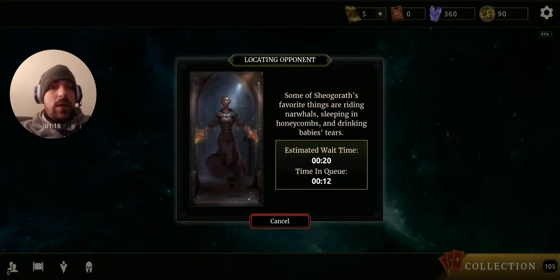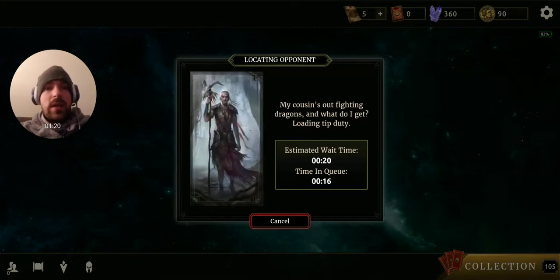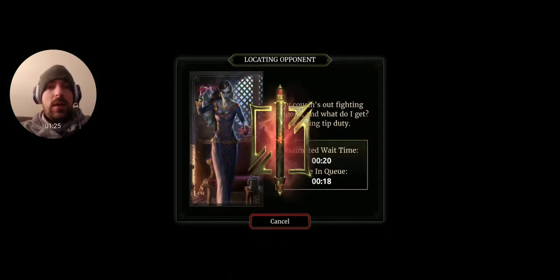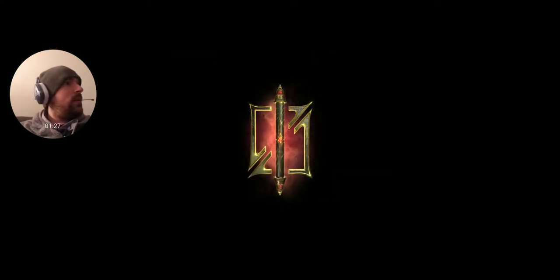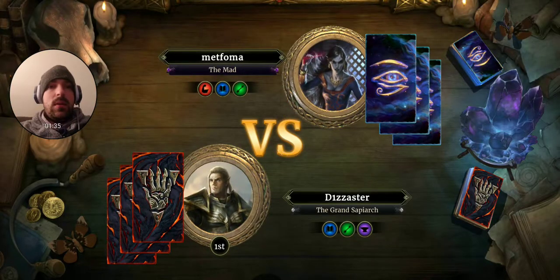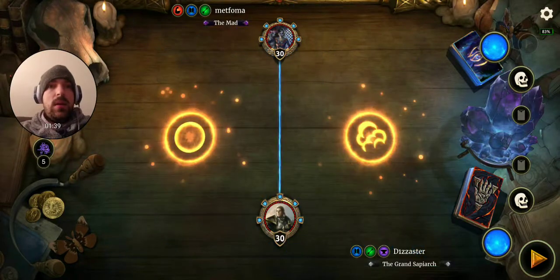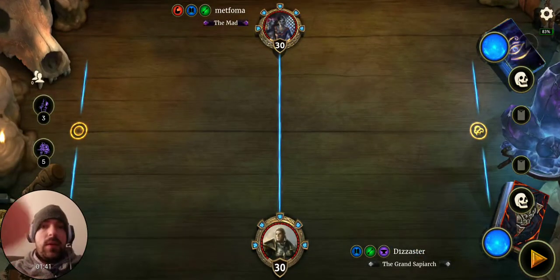These queue times though — I remember back in my day when it was like two seconds and you found a game. Oh, 18 — let's go. So Telvani versus Dagoth. Met Oma the Mad — what kind of Dagoth player do we have here?